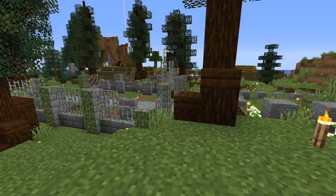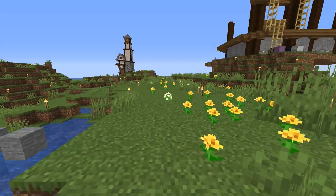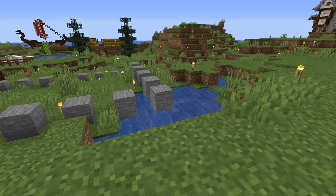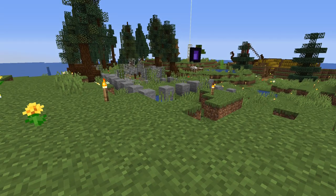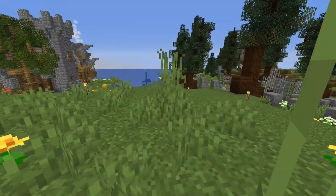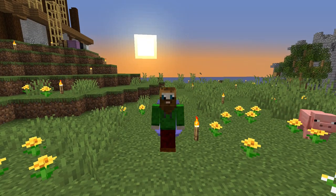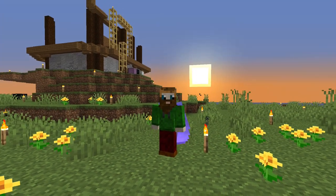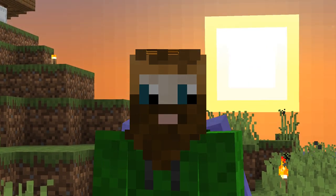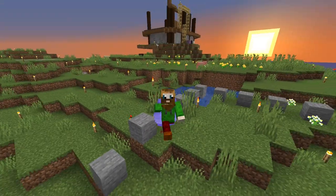We have this graveyard that I showed you last video that El built, and he asked for someone to build a church next to it — and this is what we will be doing today. What we're building is some kind of stave church with a Nordic touch. The other thing we want to do today is finally build the gold farm I was talking about last episode. But for now we need to go and collect resources — a lot of wood for this church.